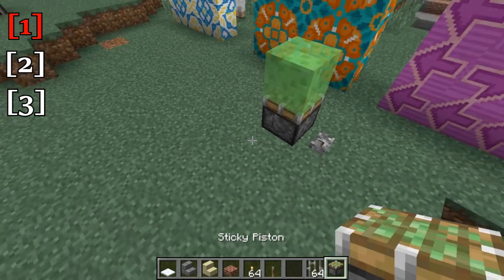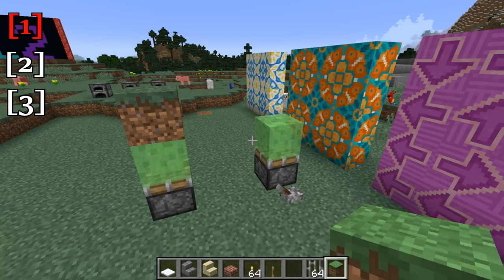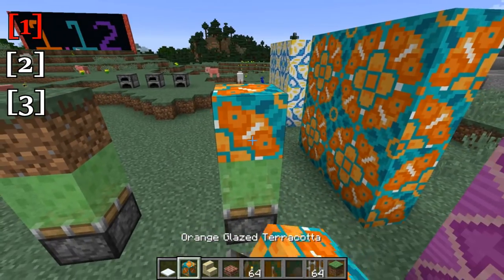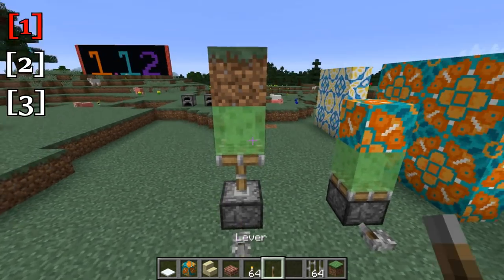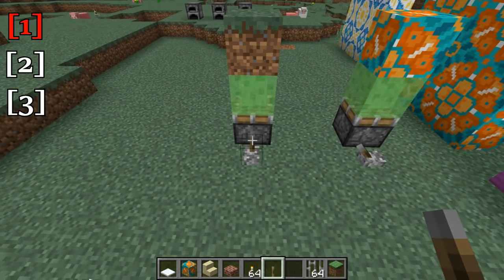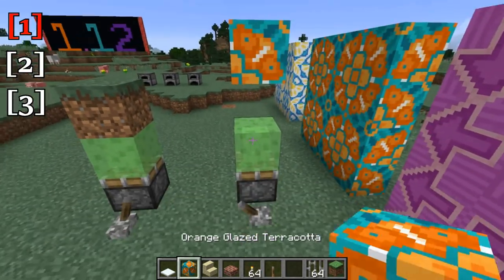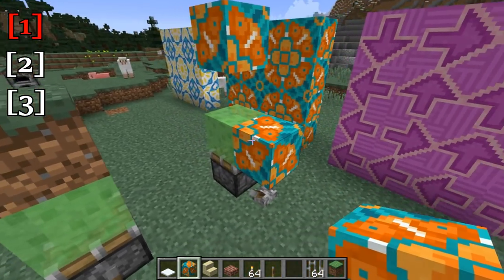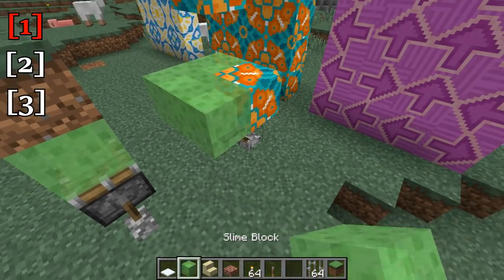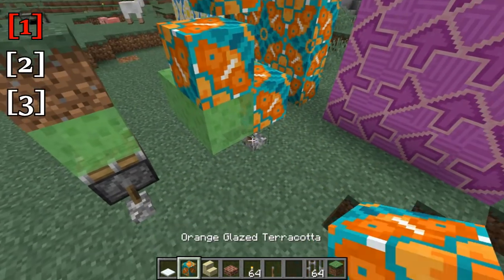One unique feature of the glazed terracotta compared to a normal block like dirt is that glazed terracotta can actually be pushed by slime blocks, but it cannot be pulled by slime blocks. So you see this dirt — it is pushed and pulled by slime blocks — but the glazed terracotta is pushed but not pulled. And also it doesn't connect to a slime block on the side. So that is kind of an interesting feature with a unique use.